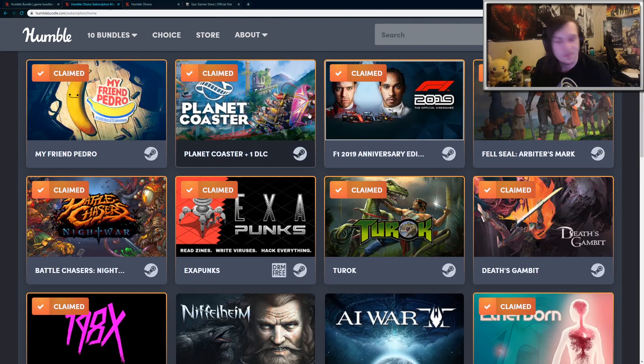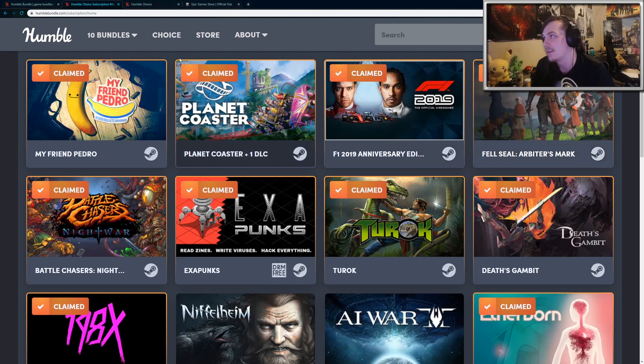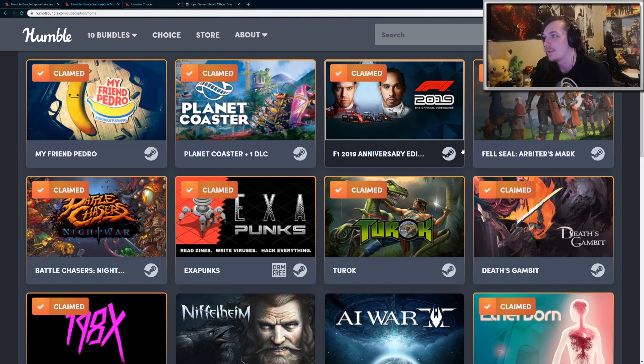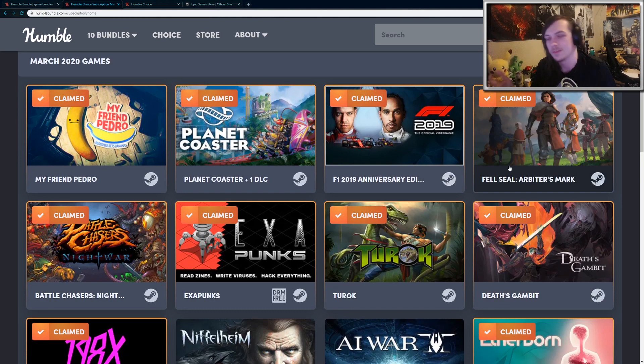If you guys are planning on subscribing, there'll be a referral link in the description below. Since it's only a $5 difference between the $15 and $20 plan, you might as well get the premium plan if you are planning on subscribing. That allows you to pick nine games from the list of 12, and if you were a Humble original subscriber, you get ten games instead of nine.